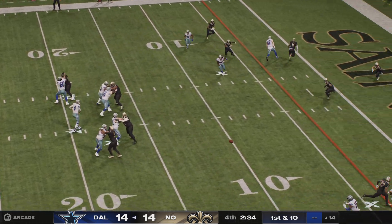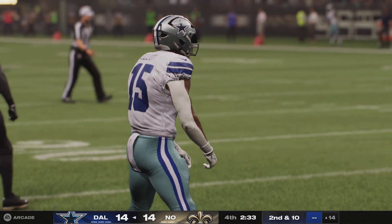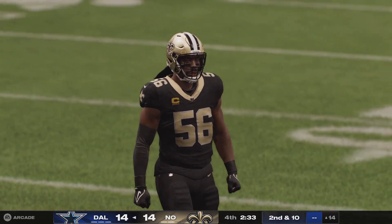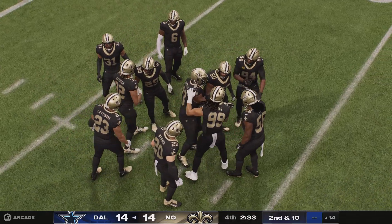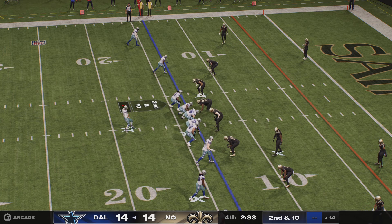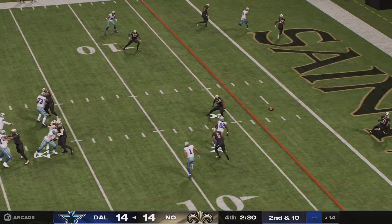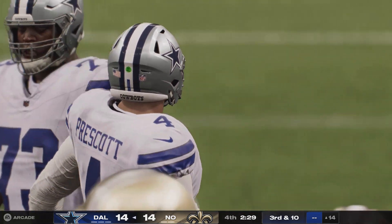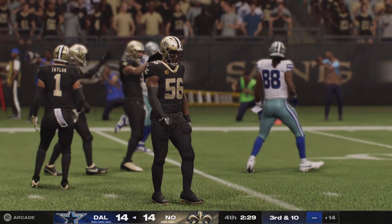A first down throw for Prescott — and he can't hang on through the contact. It's incomplete. What a good job defensively to meet him just as the ball was arriving. It'll be second down. The quarterback's trying to attack this defense outside the numbers — those really wide-angle throws near the sideline can sometimes be very hard to defend. So give a lot of credit to this secondary: they were all on the same page and the ball falls incomplete. That's what he'd love to have back — an opportunity to score six was right there for the taking.